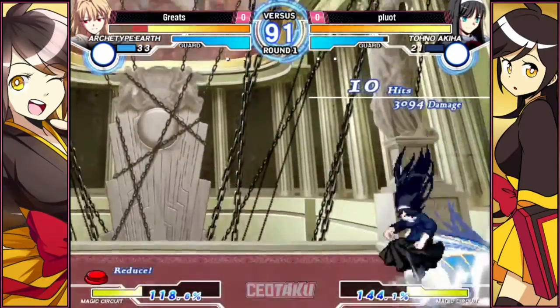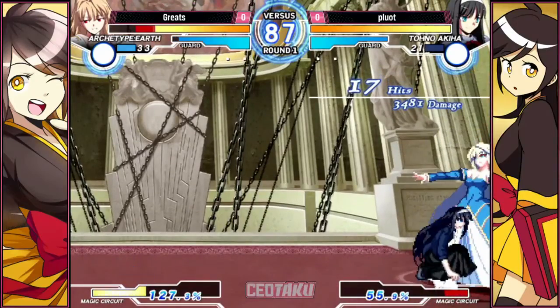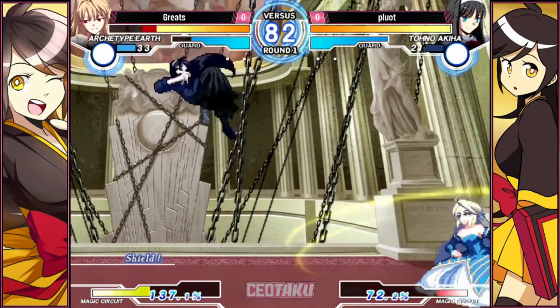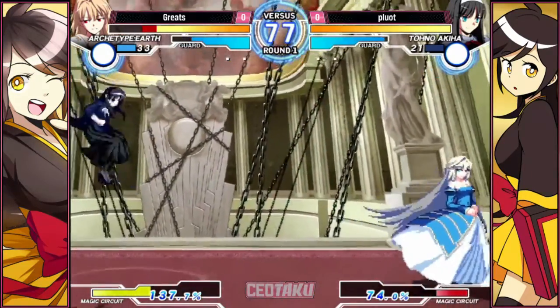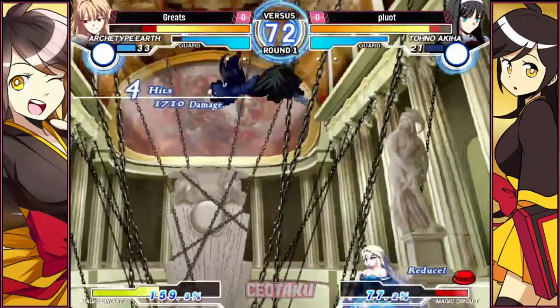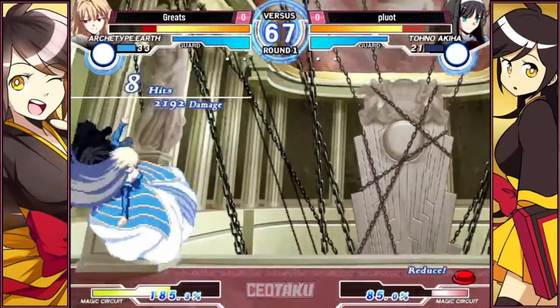And it begins. So we're about to see why this character is... If you're a fan of Goichi, we've seen this character quite a bit. So if you don't know, when she knocks you down and puts the pit on the ground, as long as she's holding any button, it will not detonate. But once she lets go, it will detonate.